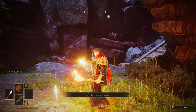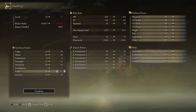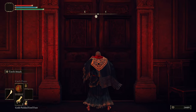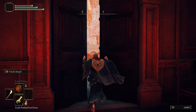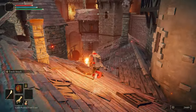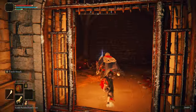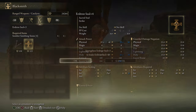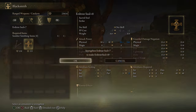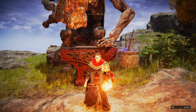Now we have the runes for 78 Faith, so grab 78 Faith, then head back to Volcano Manor to grab the Ur-tree Seal, then to Enia to level it to plus 10. We're at maximum damage with a max weapon.